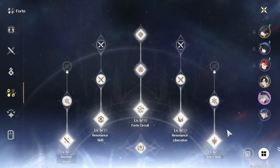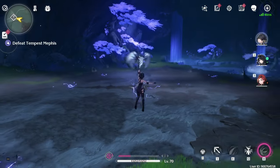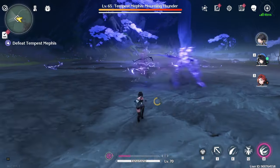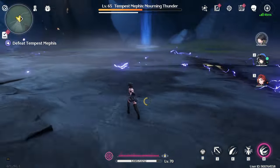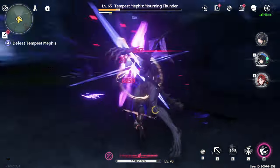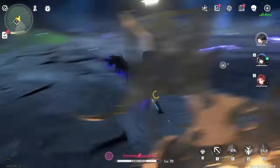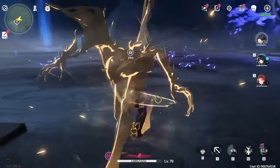All of the characters other than Havoc Rover have level 6 on their fortes and have the upper level of the inherent skill unlocked. Sanwa I just finished yesterday, and now I'm working on Yanwu's. We need to level Yanwu to 71 first before doing anything else. Let's try the combo out: E, heavy attack, then E again, then ult — the damage looks really good.